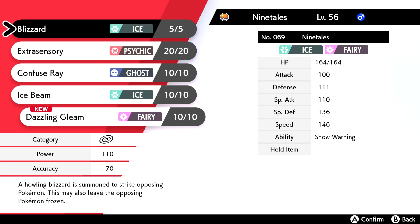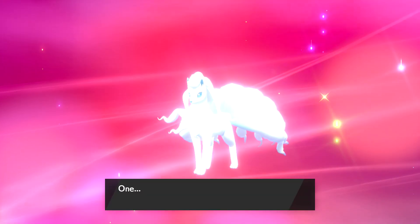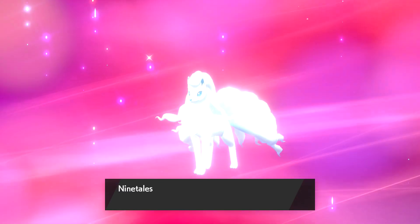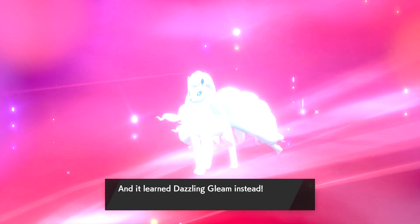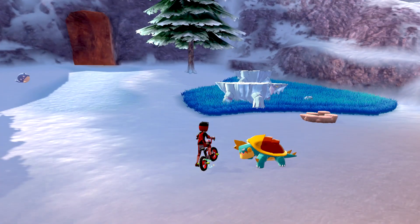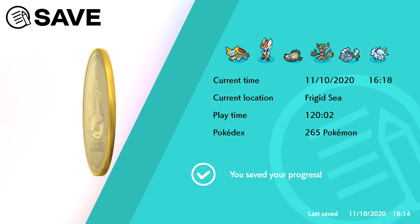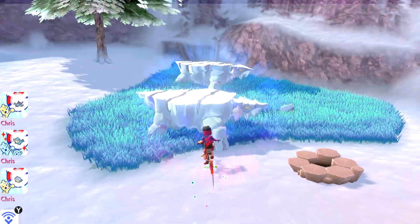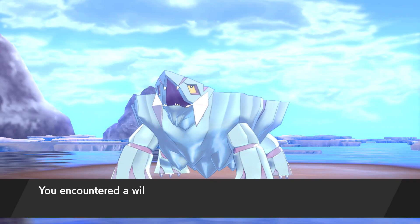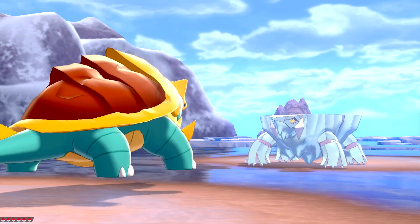Ice Beam may also leave the target frozen. They both have a chance of freezing, but Blizzard has lower accuracy. You can always replace them — I don't put too much stock into it just because we're not going to be battling with it. Plus TMs used to be one-time uses and now they're unlimited, which definitely takes a lot of the annoyance out of Pokémon games.